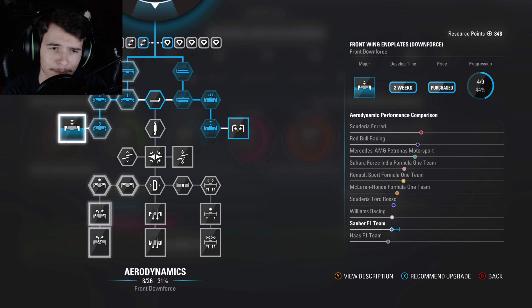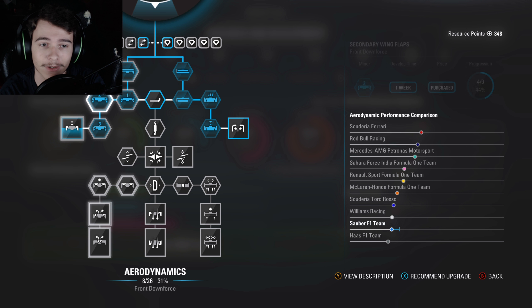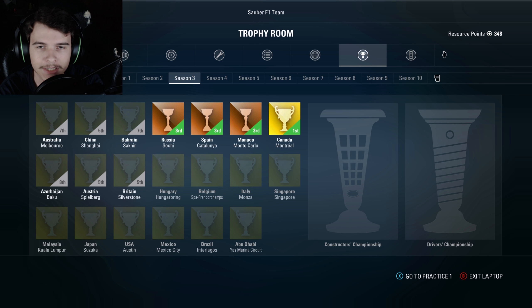200 more resource points and we could get this ultimate tire wear upgrade. I think we got to go somewhere here with the downforce - that's definitely our worst department at this point. So yeah, we're gonna go ahead and get us some downforce. We've unlocked these major upgrades here - these are 1500 resource points apiece. Well, you've got 800, let's knock one of these out. I guess we'll start with the front downforce and we'll go ahead and get that. That's gonna take two weeks.